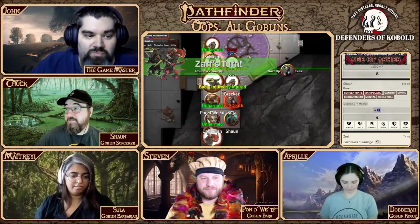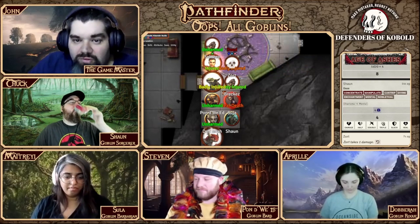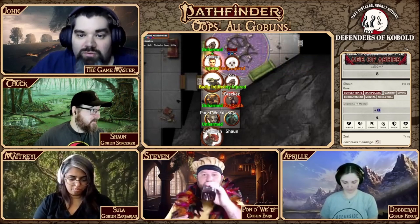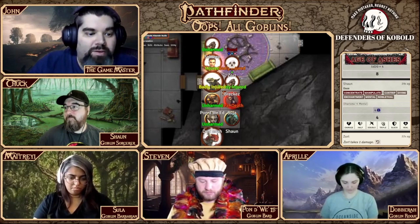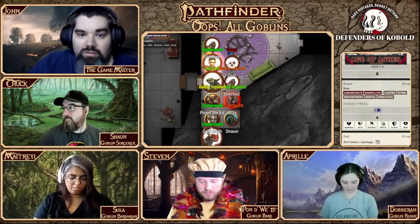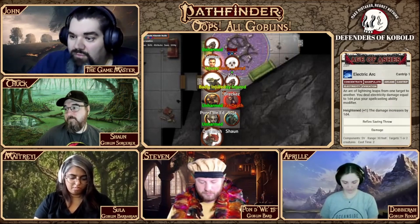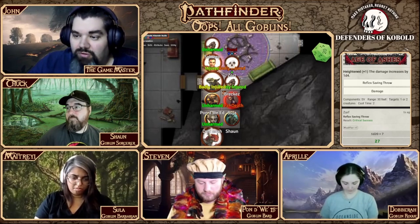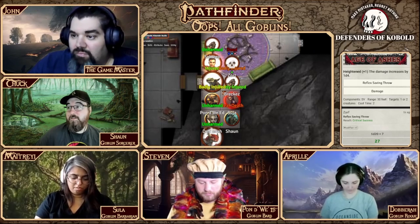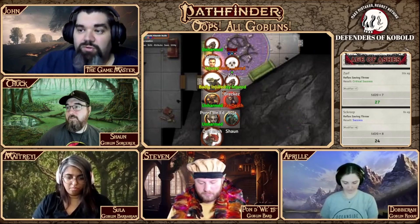Second round - Zarf is up and can see these two, so Zarf is going to target that one. It'll do electric arc. That one critically succeeded so it takes no damage, but Screep might take damage. It'll take no damage but Screep will take half damage.